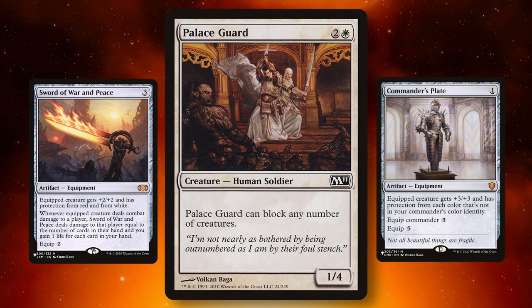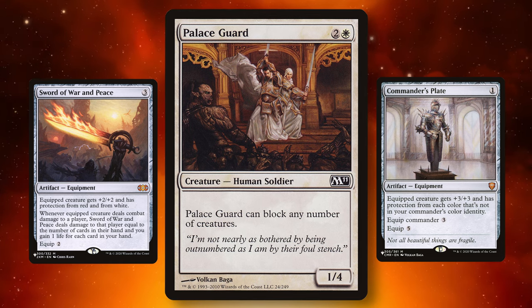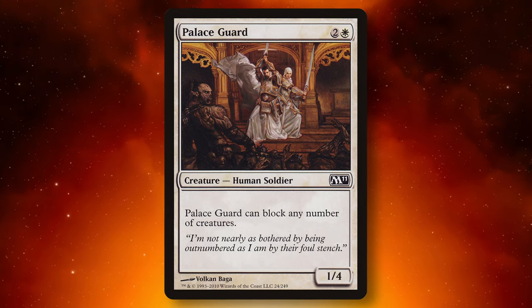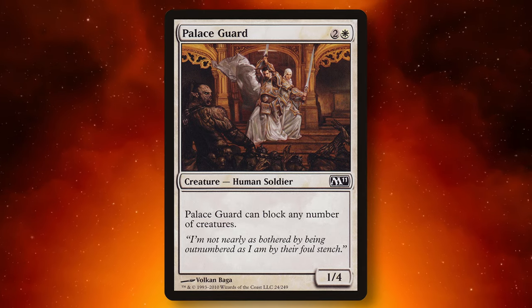Throw a Commander's Plate onto this thing, Darksteel Plate, any of the Swords — go crazy on this thing. Mother of Runes is really good with this thing. I can just keep thinking of cards that go insane with Palace Guard. I never see it played and I absolutely love this card.